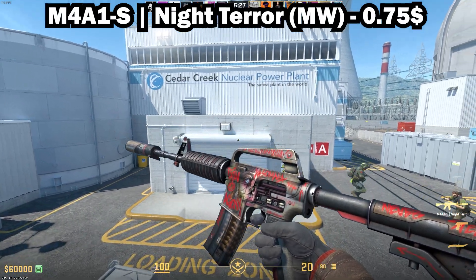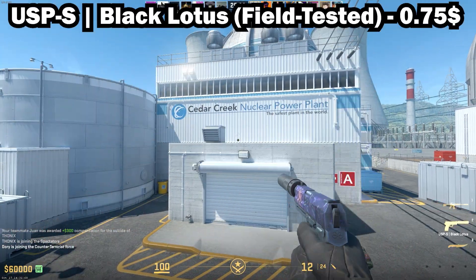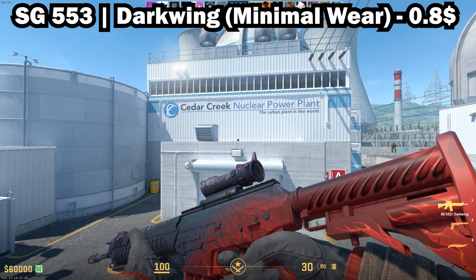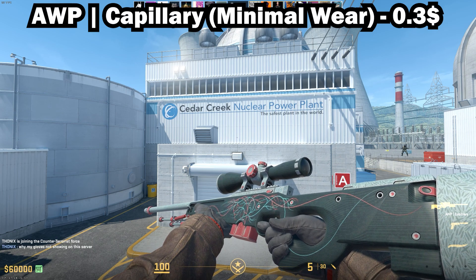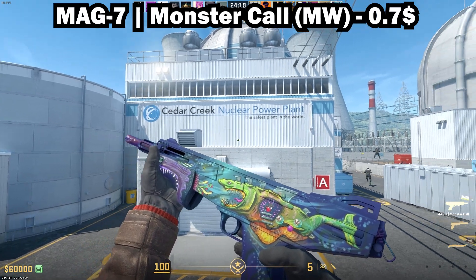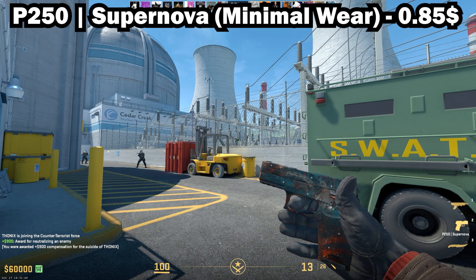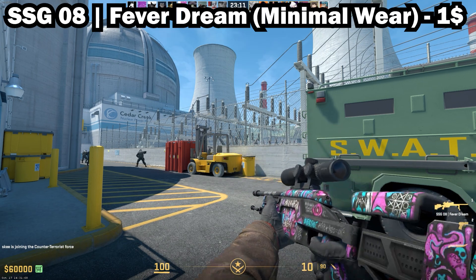The M4A1-S Night Terror also in Minimal Wear, the USP-S Black Lotus in Field-Tested, the SG 553 Dark Wing in Minimal Wear, the Orb Capillary in Minimal Wear, the MAG-7 Monster Call in Minimal Wear, the Glock-18 Weasel in Minimal Wear, the P250 Supernova in Minimal Wear, and the Scout Fever Dream in Minimal Wear.